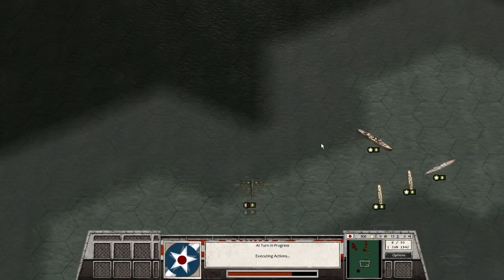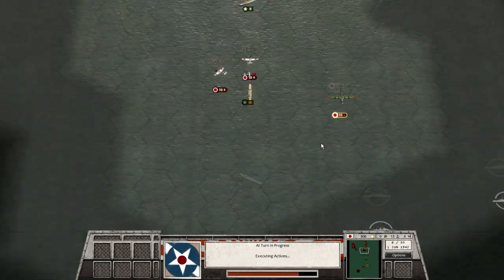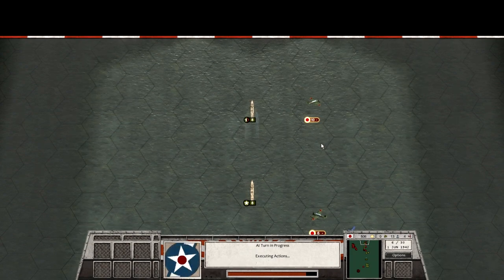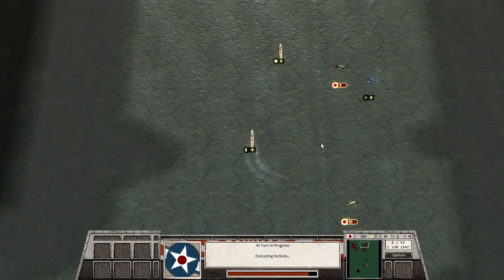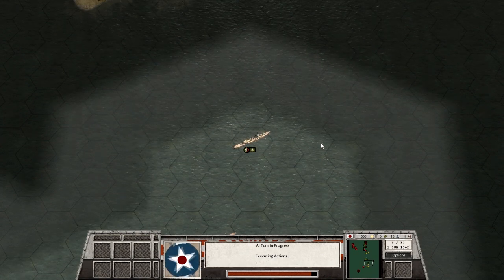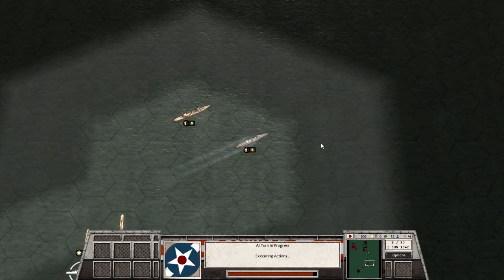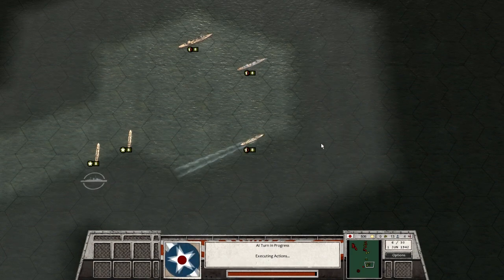Thus far, our troop transports in the south are trying to maneuver to avoid some American cruisers which showed up to the south of Midway. Meanwhile, our force in the northwest of the map is moving directly east to find and destroy the American carrier fleet. We've run into some destroyers and detected a cruiser or two, but we haven't yet detected the American carriers.